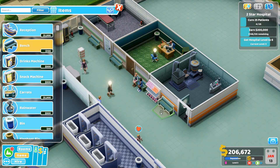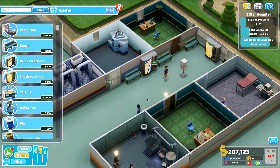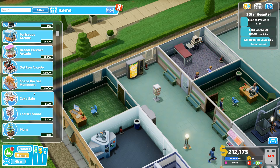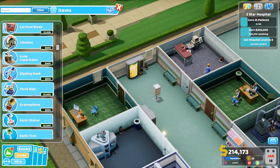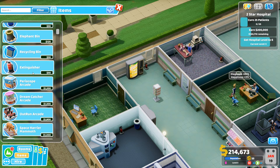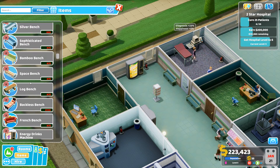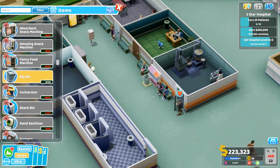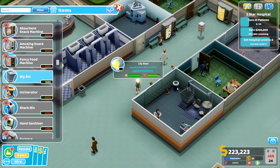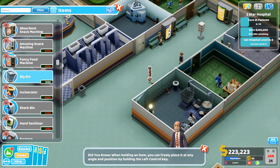If you want to sell items you just pick them up and right-click — it automatically sells them. Let's swap out and get a big bin placed. The small bins inside rooms are fine for now — it's the ones in the corridors that matter most because that's where people drop litter.